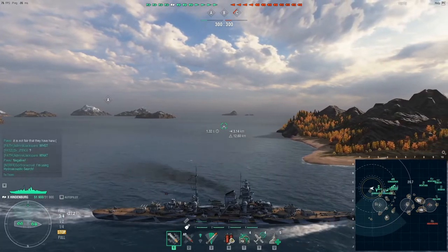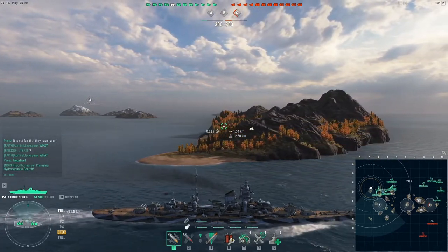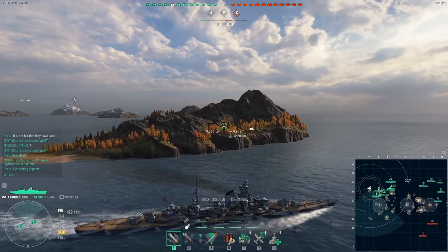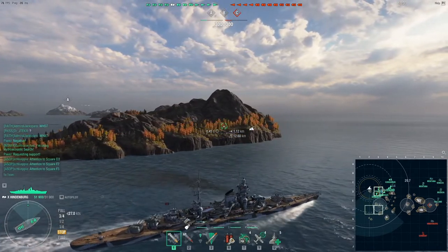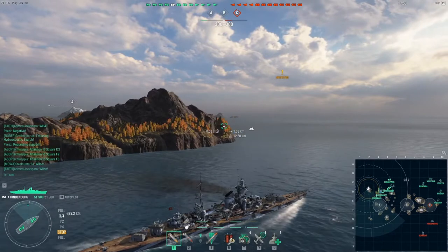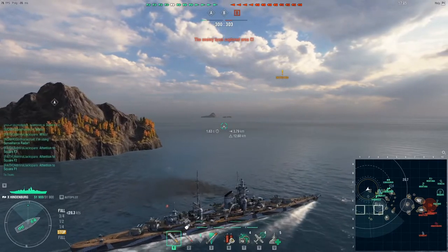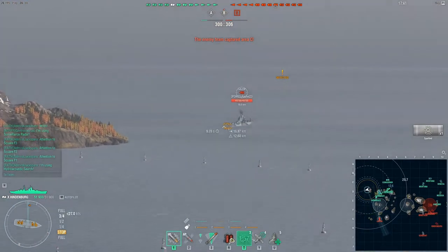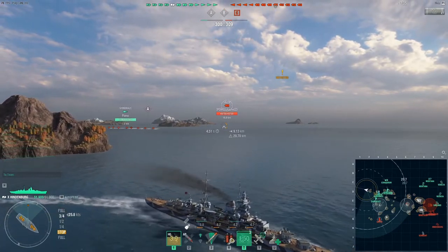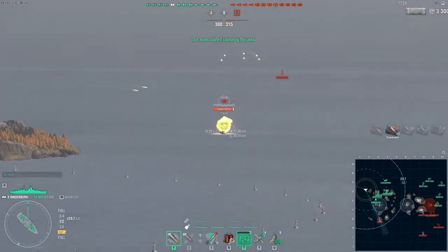There are lots of people in the middle of the map trying to get to A to compensate with less people spawning at A. Shima is going into cap A requesting support, and I was trying to get in there but Shima started a bit late. I've already been spotted — someone is near my spotting range — and I can see the Salem is there with drops already coming in. Shima is trying to dodge them and we've taken our first shots on Salem.